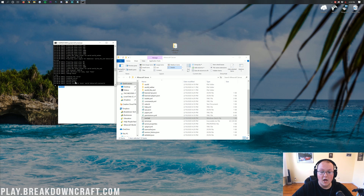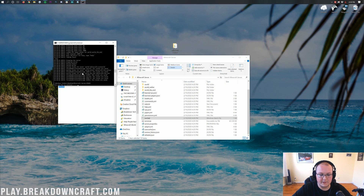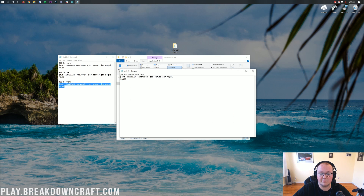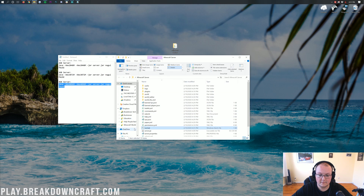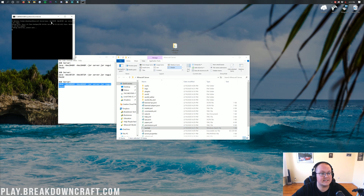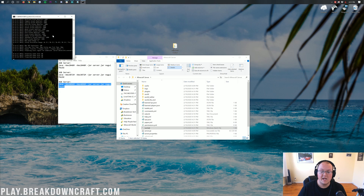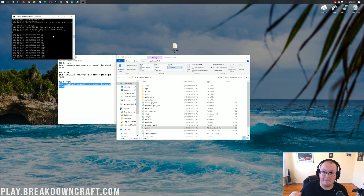If you already had a run.bat file and just want to change the amount of RAM, right-click on the run.bat file and click Edit. Change the numbers — for example, changing 4096 to 3072 gives you 3 gigabytes of RAM instead of 4. Click File, Save, then double-click the run.bat file and you'll see it now recognizes 3 gigabytes of RAM. You need a run.bat file in order to start a Minecraft server and increase its RAM.